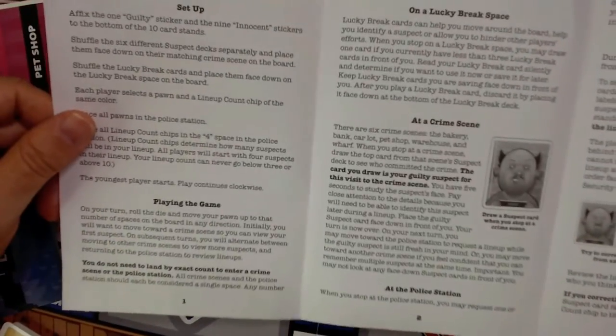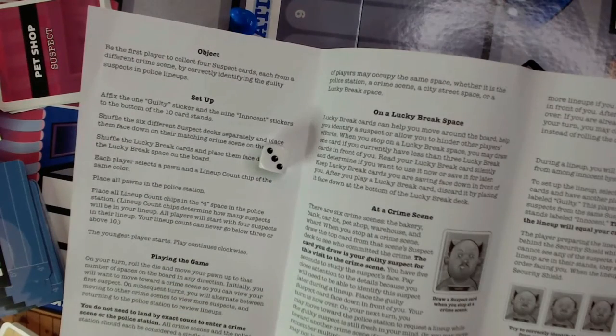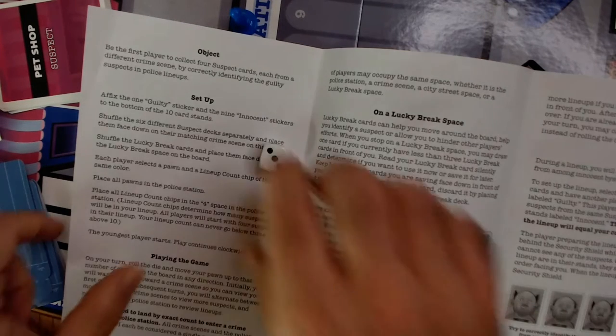The youngest player starts; play continues clockwise. On your turn, roll the die and move your pawn up to that number of spaces on the board in any direction. Initially you'll want to move toward a crime scene to view your first suspect. On subsequent turns you'll alternate between moving to crime scenes to view suspects and returning to the police station to review lineups. You do not need to land on the exact count to enter a crime scene or the police station — all crime scenes and the police station are considered a single space.